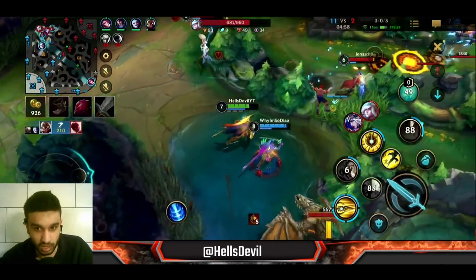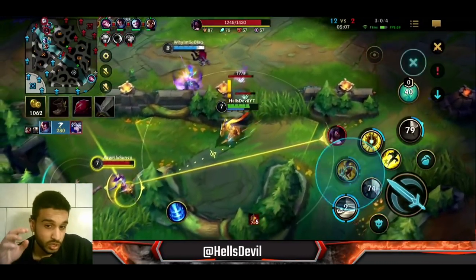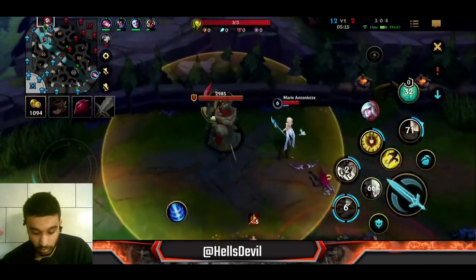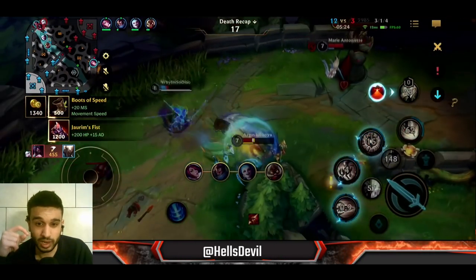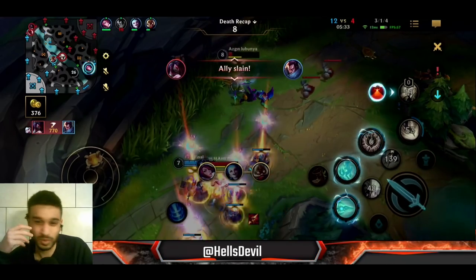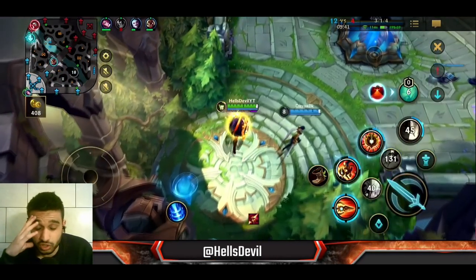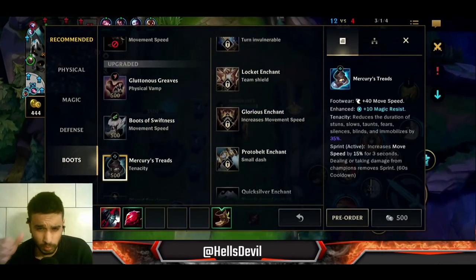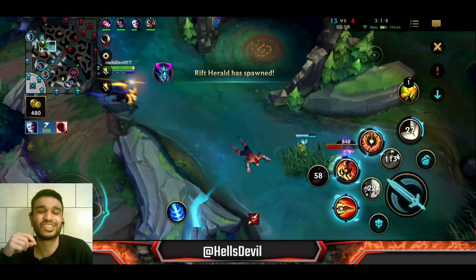There are many ways to use Pantheon's ultimate and it's a very powerful tool. Look at this — I actually accidentally stunned Janna instead of Akali because the Akali went invisible exactly when I used my second ability. That was pretty sick. This is actually the start of the enemy's comeback — all these enemies are so low. I really want you guys to play Pantheon support. Also if you want to support the channel, make sure you give this video a like — it helps with the YouTube algorithm.